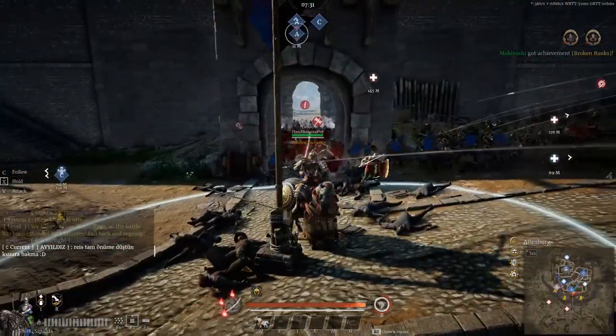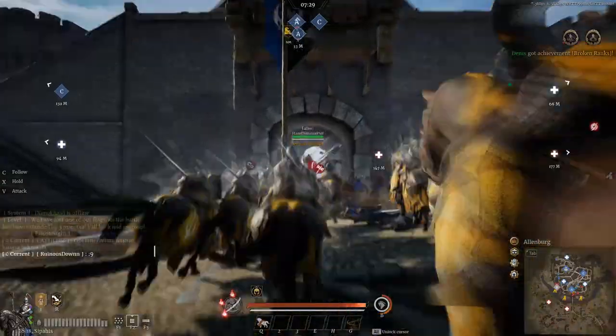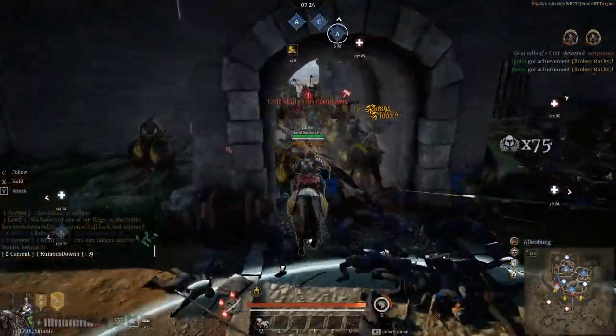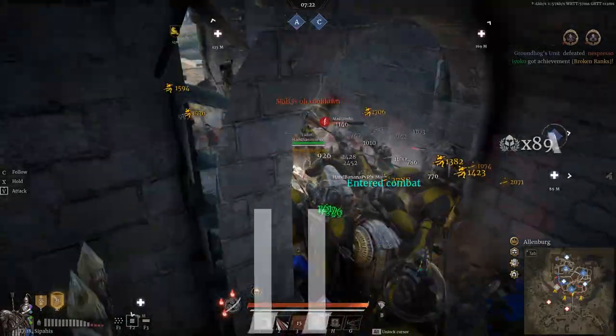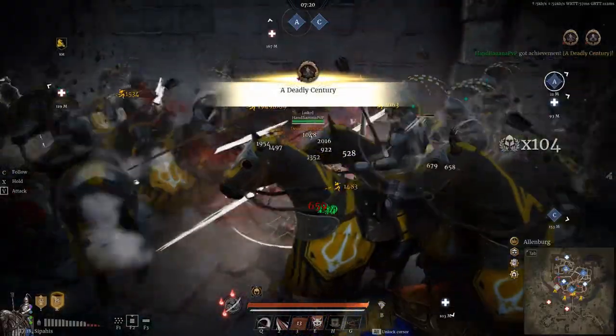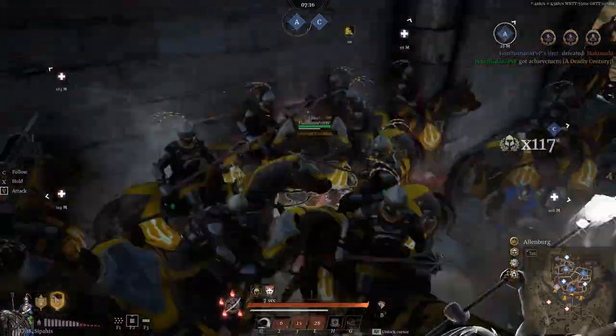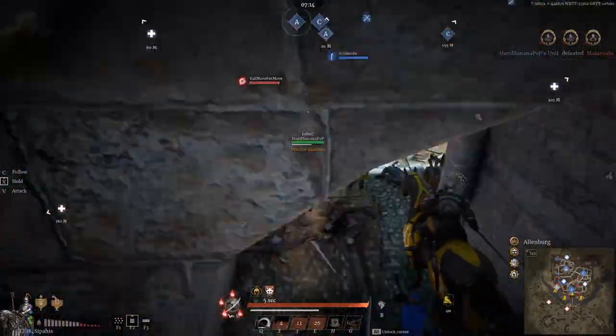Here we are defending on one of my favorite maps, Allenberg Siege. There's a big push coming through the front gate, so I charge in and then activate the stomp. I start getting a bunch of kills, jump off my hero, start CC-ing, start tiger clawing, and I got a nice hero kill — so I got the damage boost. It was a nice little sequence to stop that push.